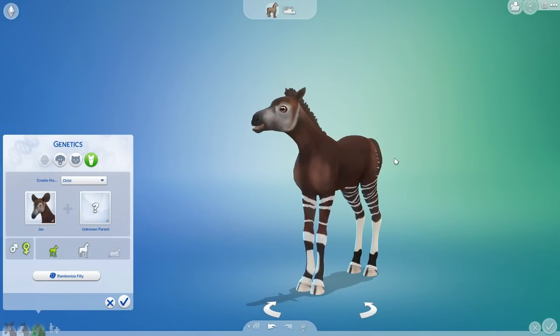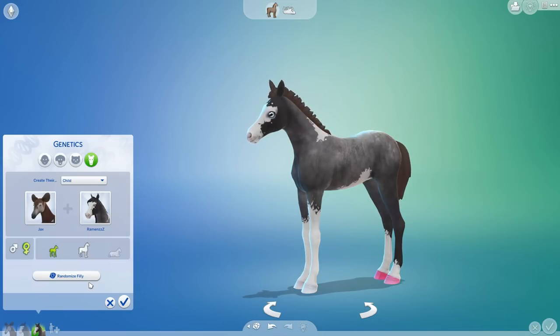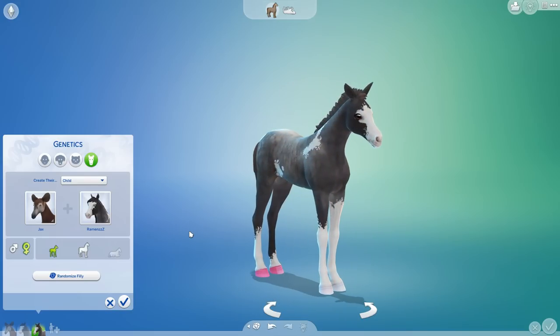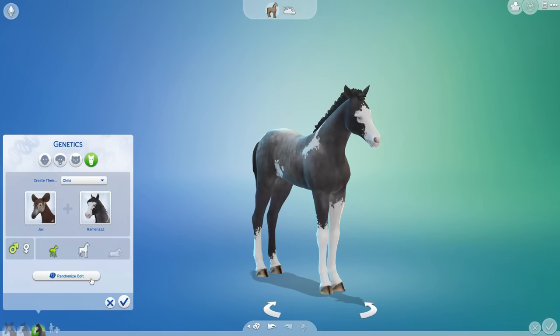You guys have also been requesting that I randomize from here — you may notice we have some fantasy-colored hooves, I'll talk more about that later. We've been getting tons of requests to hit the random button when picking which foal we get. So I'm going to start doing that. This time around it says it's going to be a colt, and we're going to roll three times before picking the one we keep: one, two, three.